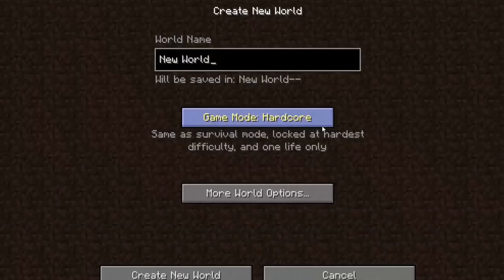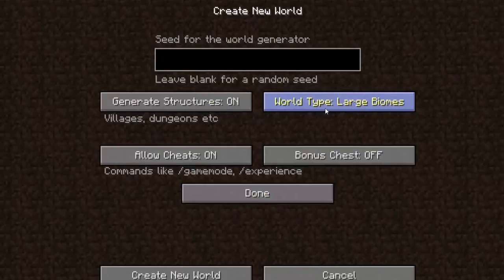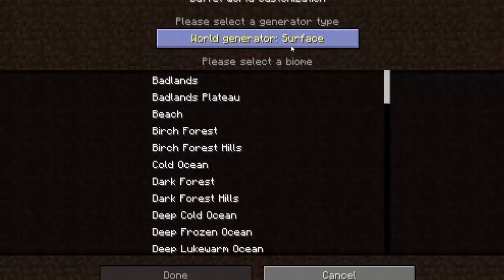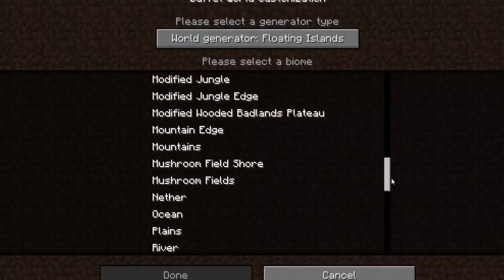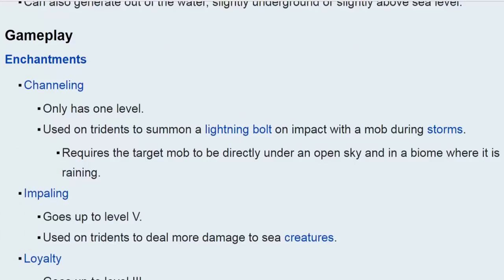Let's go to single player, create new world, creative, buffet. You can change it to overworld, caves — which is basically the Nether — or floating islands, which is basically the End. You can customize your own biomes for this, but it's very stagnant right now and needs to be worked on. The channeling enchantment summons a lightning bolt every time a trident makes impact with a mob, but it needs to be during a thunderstorm — it cannot just be raining.